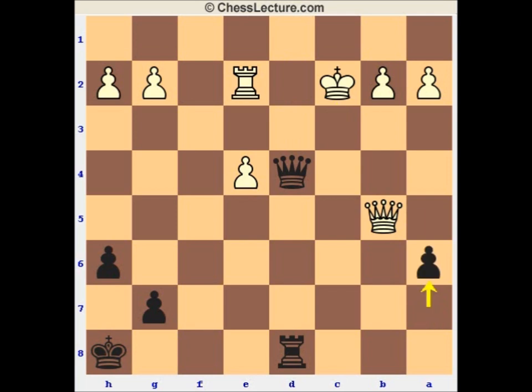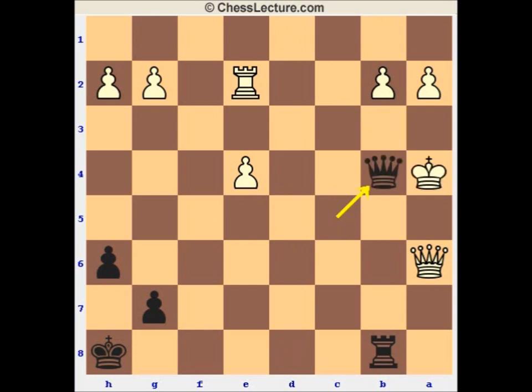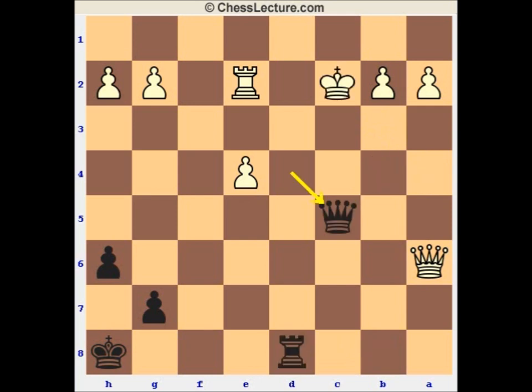But now Geller finishes things off nicely. Queen to d4 check. King c2. And now a very nice move: a6. The point is that the White queen is really stuck — it has to stay on this diagonal because otherwise either queen d3 or queen d1 wins the rook. So queen takes a6, but now Black's queen gains access to a very important square: queen c5 check. And here it was time for Timman to throw in the towel. Blocking with the queen is of course pointless — you just take it and you're up a queen. If king to b1, rook to d1 is mate. And finally if king to b3, rook to b8 check, and if White plays king a4, then queen to b4 is checkmate.